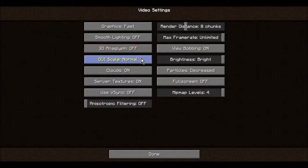Just leave GUI scale as Normal, don't mess with that. Clouds - you'll get less lag if it's off. Particles - put it on Decreased. Server textures I would leave that on. Full screen - leave it off. Use V-sync - definitely leave that off, that's not very good. The minimap levels are up to you. View bobbing you can leave that off, but I have it on because it's better.